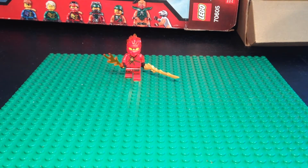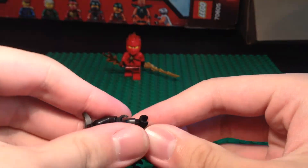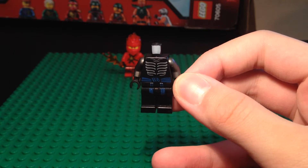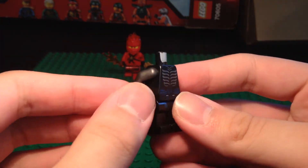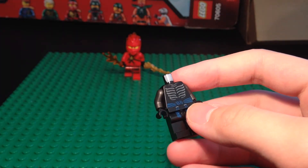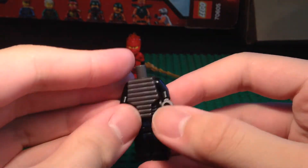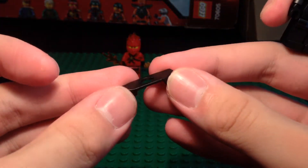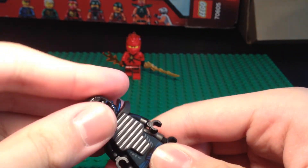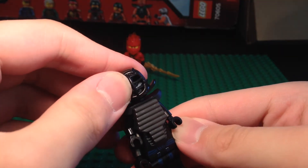For the second custom we have a custom Kendo Garmadon — a random custom I decided to make for no particular reason. The torso and legs are from Garmadon, except the arms are some dark silver arms actually from Lady Iron Dragon. The upper torso is from the original two- or four-armed Garmadon minifigure. We're going to pop that on, then pop on this black armor piece that fits pretty well with the upper torso, then pop on Garmadon's head.